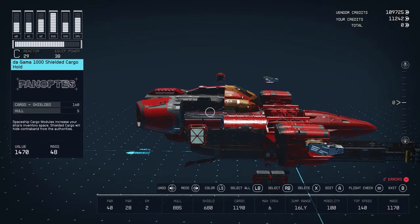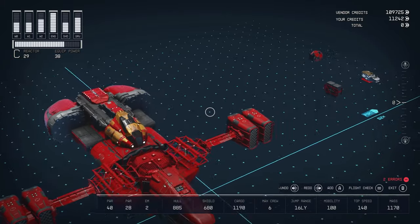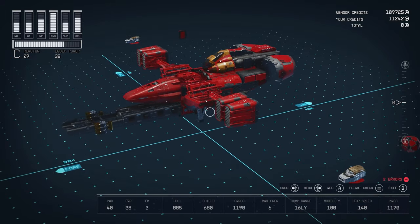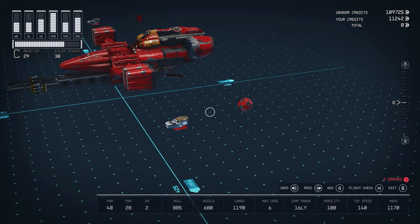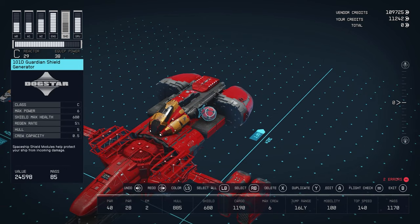We'll stick some more cargo below the fuel tanks. That's going to give us 1190 total cargo space, which is pretty good — and if you upgrade your cargo skills it'll jump up a little more. The last few things: we have the Guardian Shield Generator from Dogstar, the 101D. It's got 680 on the shield and six max power, which is not bad.